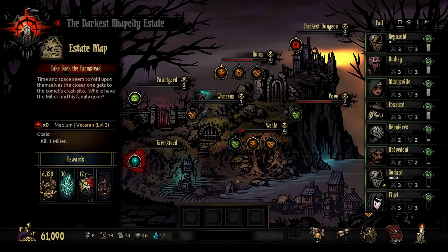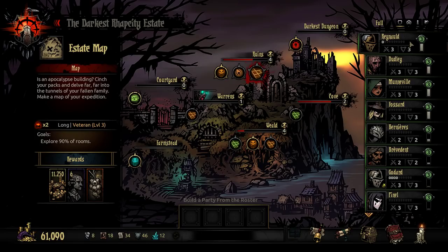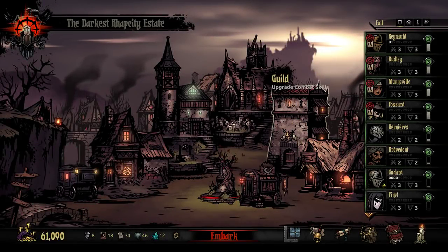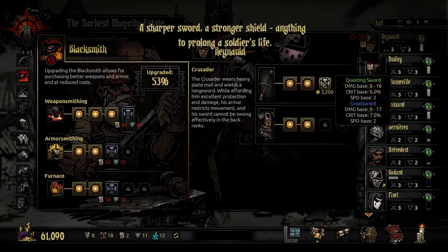My whole idea for this episode is being screwed. I could just go on a long ruins mission. We'll use the same party and won't even need to get their battle buffs. I was thinking armour smithing, but increasing everyone's speed base would be pretty ridiculous. Weapon smithing and upgrading everyone's weapon would be ridiculous too — we'll go weapon smithing.